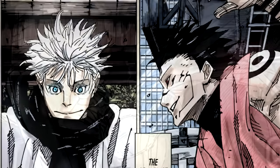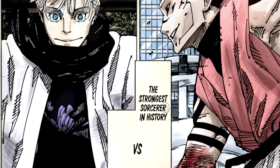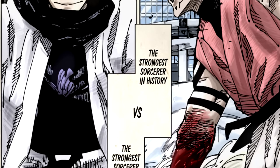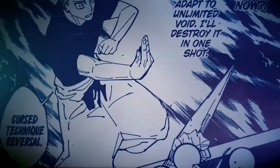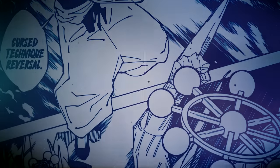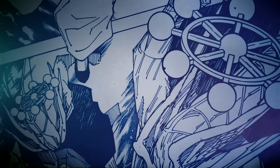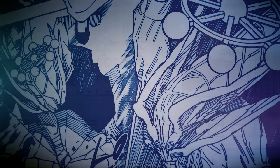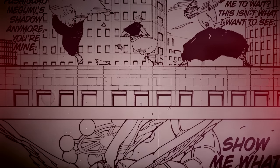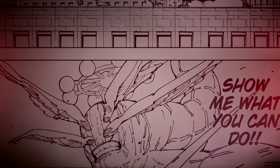Then we have the stage where the two strongest in the verse collide: Gojo vs. Sukuna. Mahoraga was a vital piece in Sukuna's strategy against Gojo — Mahoraga was able to bypass Gojo's Infinity on multiple occasions, corner Gojo in hand-to-hand scenarios, and play a key role during domain clashes and other vital moments. Mahoraga also experienced further evolution under Sukuna's control, seeming less like an uncontrollable force and more like a companion during this battle.